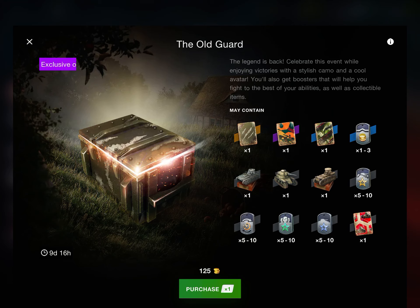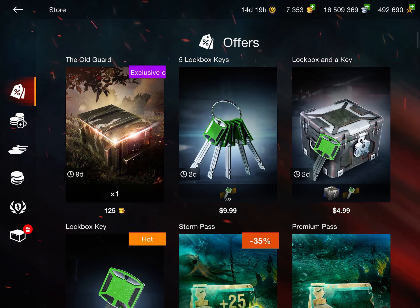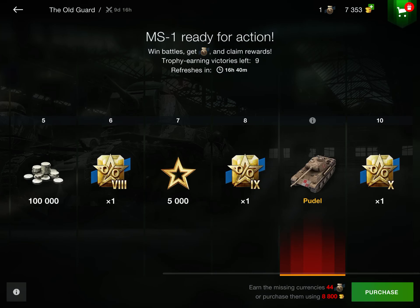These crates contain a few things: camouflages, a profile background, an avatar, and models for the T1 Cunningham, the Lacke Tractor, and the MS1, which you can exchange for free XP when you reach max level or save for a future event. You could save those or just get 2,000 free XP — it really doesn't matter. You can also get a few boosters in here, including a gold booster.